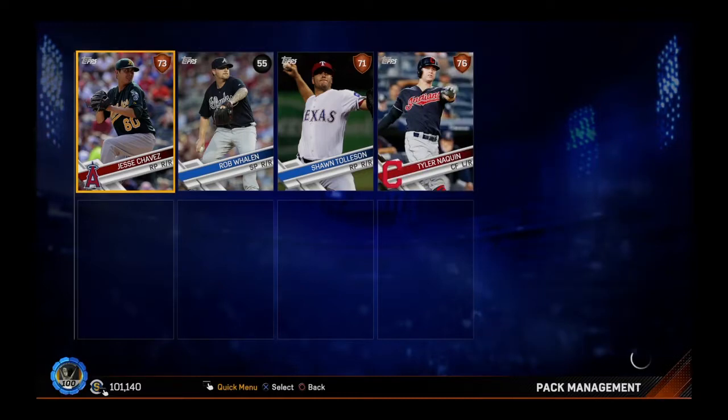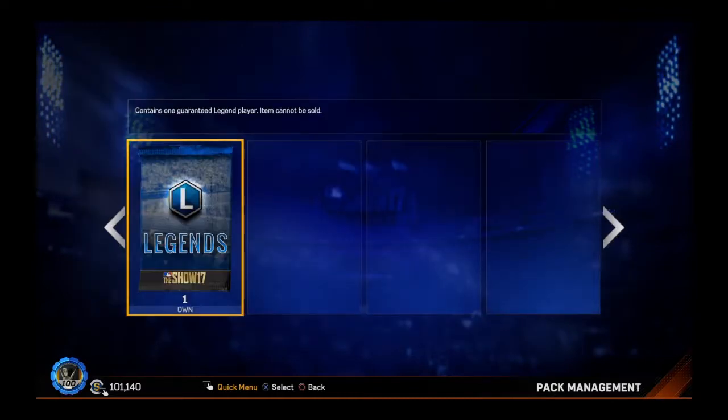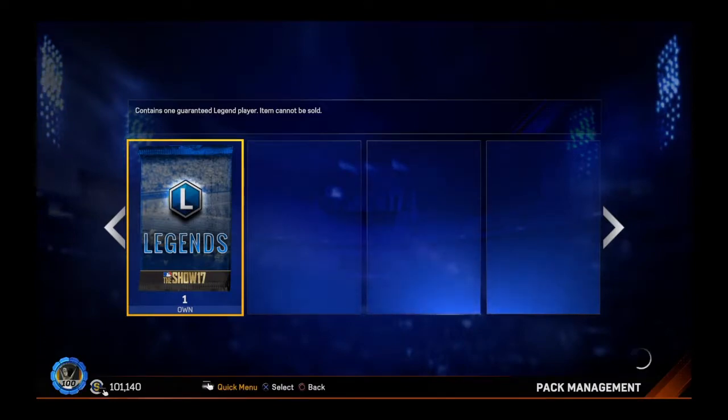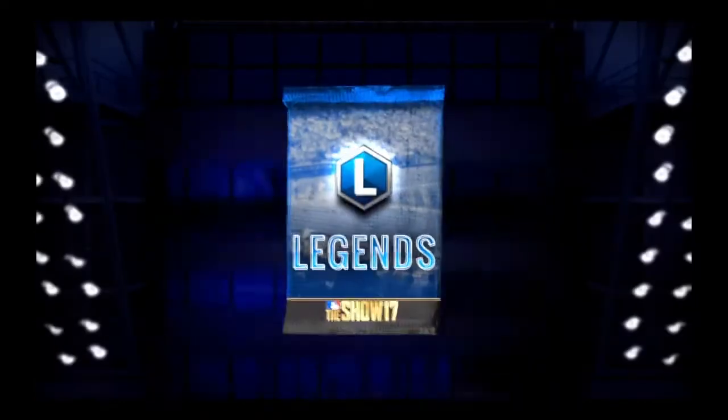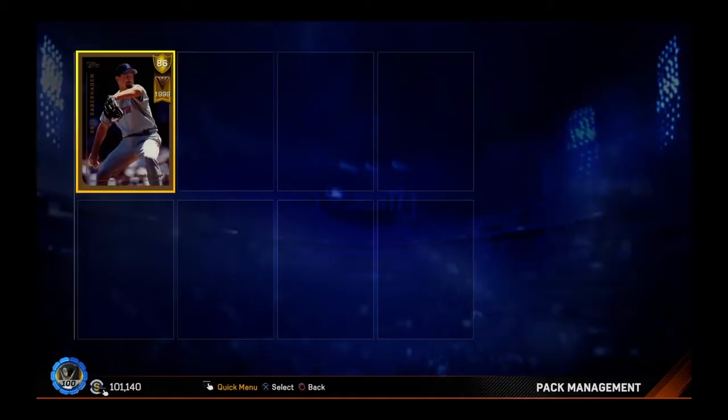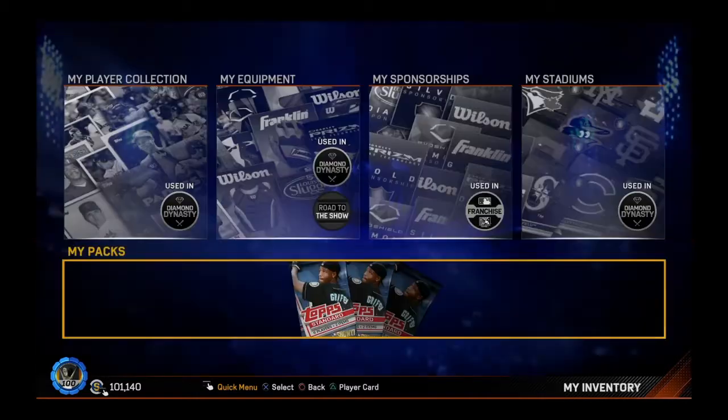There's our final program pack, and just as I expected, nothing. But this one — at least you get a guaranteed legend. Let's see if I can get somebody really cool. The suspense... here it is. Brett Saberhagen, 85 overall veteran impact pitcher. That's alright. I don't think I have that card, so that's going to add to my repertoire.